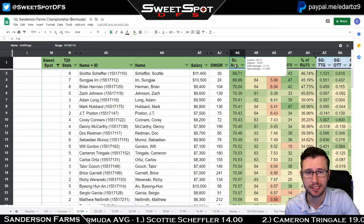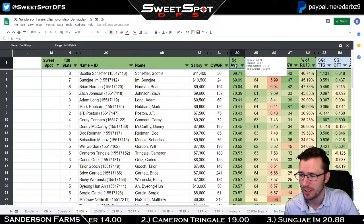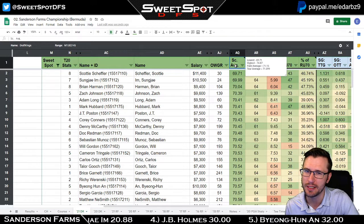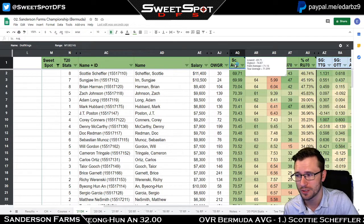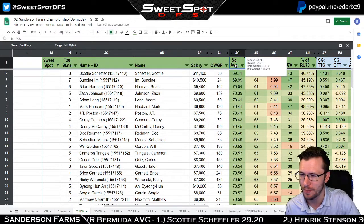The lowest scoring average is Scotty Scheffler at 69.71, and the highest is 74.87 — that would be Martin Trainer. These are from last year's stats. Martin Trainer has not been playing well lately, so that 74.87 is probably still relative.